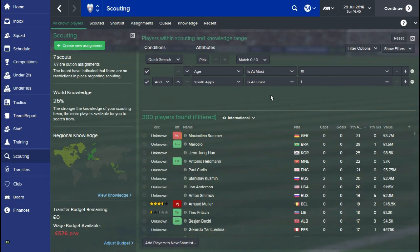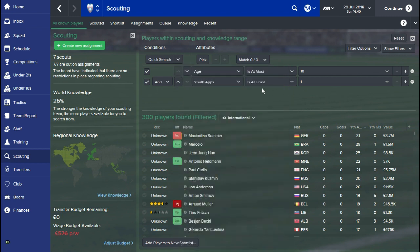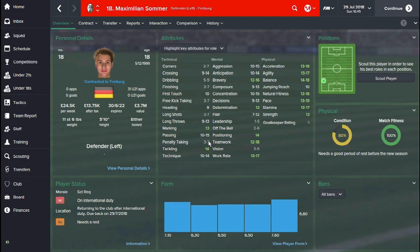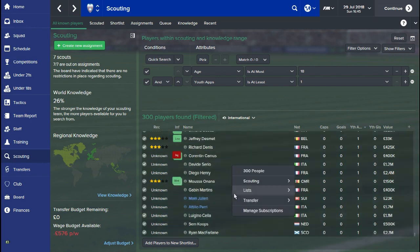My third tip is how you can find youth internationals. This is a pretty simple filter — all you have to do is set the age of the players to at most 18 years old, then in the conditions go down to youth appearances and set it to at least one. You can see there are loads of 18 year olds, and all of these guys have got at least one international cap. There are over 300 players found here, all in under-21, under-19, or under-18 international squads. Just grab the lot and get a scout report — job's a good'un.